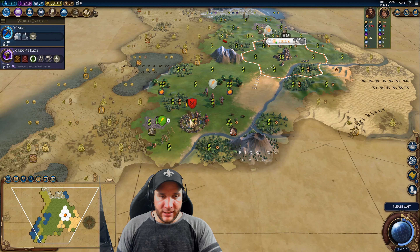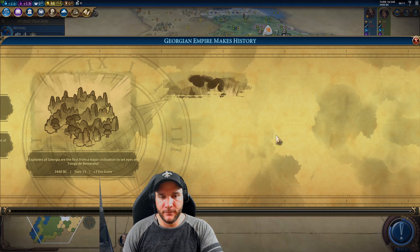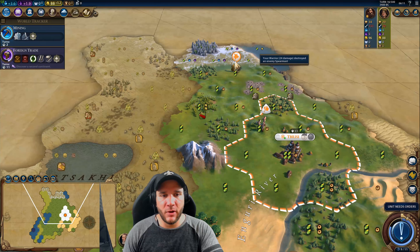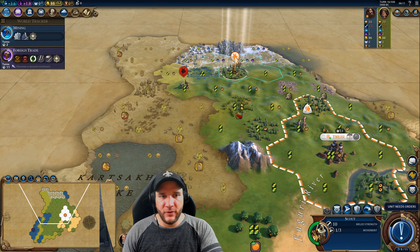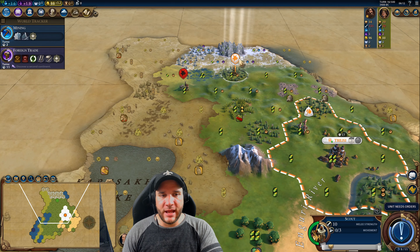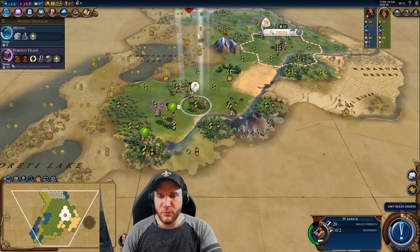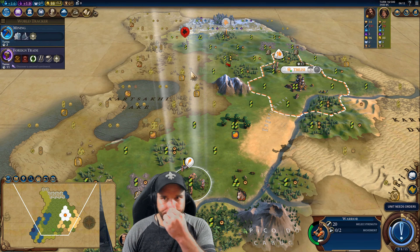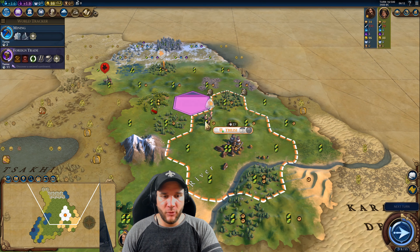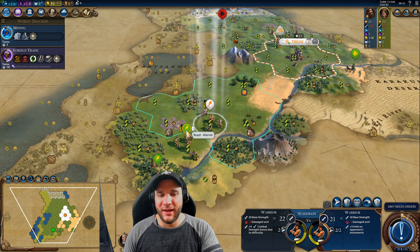We cleared the barbarian camp — that's awesome. Meanwhile let's track down this scout. We already got our promotion, so I'll take the hill promotion. Now we don't want to kill this scout unless we want the Bronze Working boost, so we'll send the warrior that way and keep exploring with the scout. Mining is now finished as well.